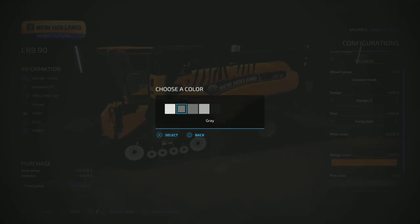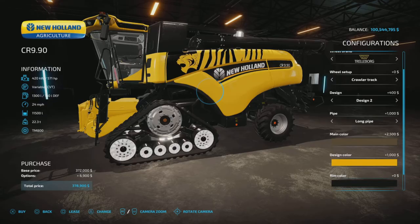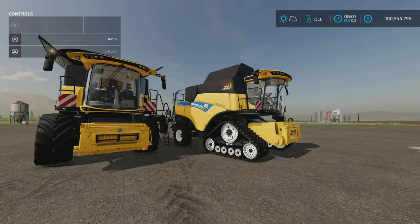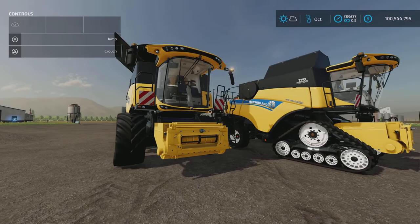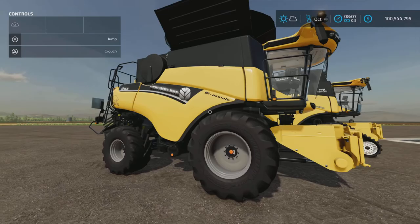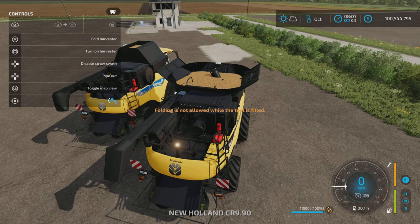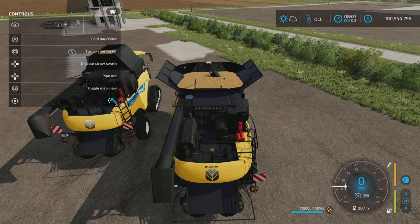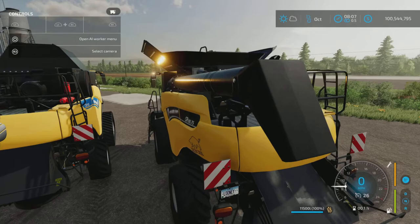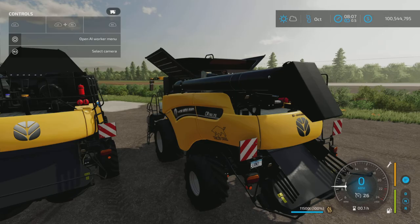Rim color options are gray special, which looks like a metallic silver, silver, and black. Now hopping into the modified one with the yellow bull decal — L1 to fold the harvester, turn it on, disable straw, pipe out. With the extended pipe, L1 and right stick left and right lets you adjust the tip of the pipe.